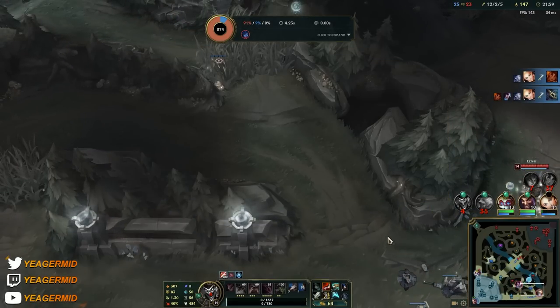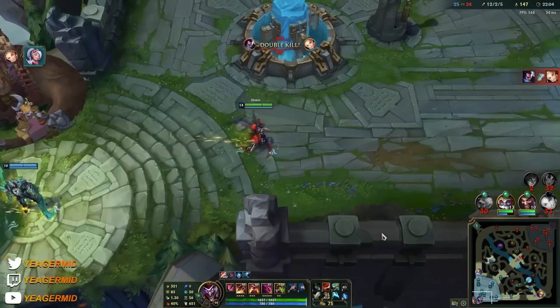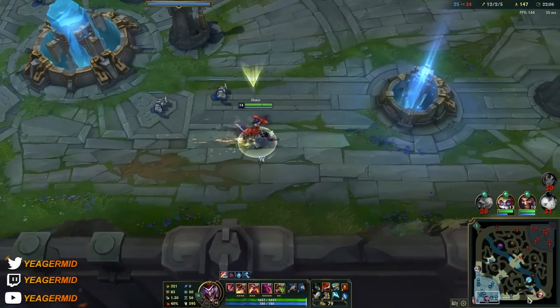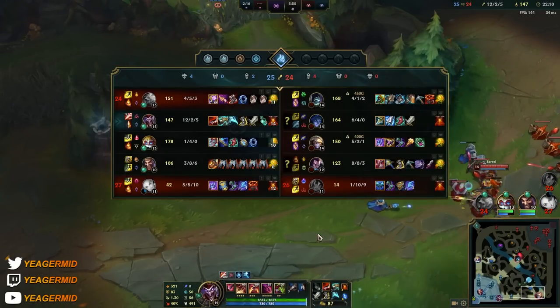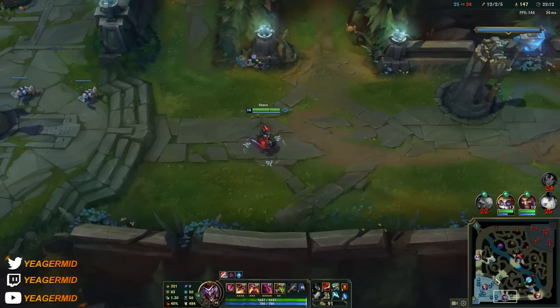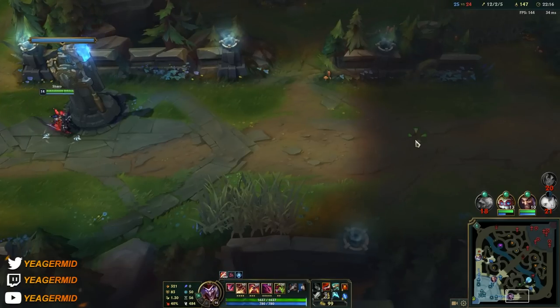That was a really nice deal by the Lux meaning we got the soul, which is okay. Something like the Infernal soul would have been really nice, or the one that gives sustain, because Shaco's kit has no sustain whatsoever.